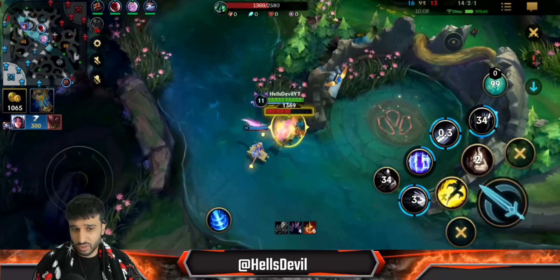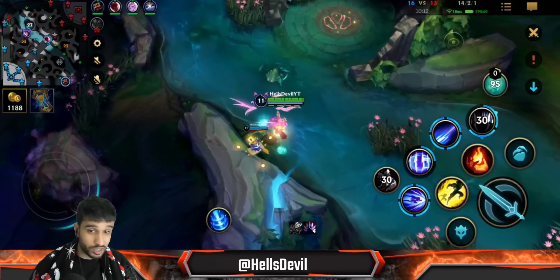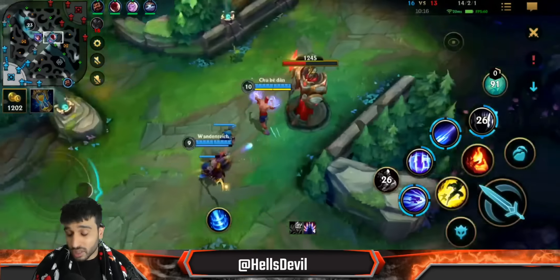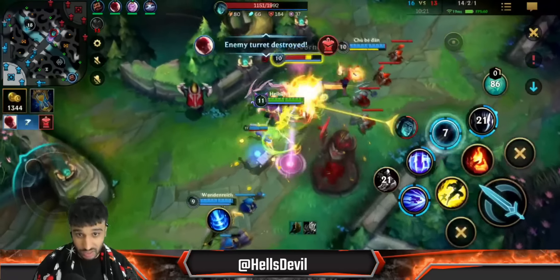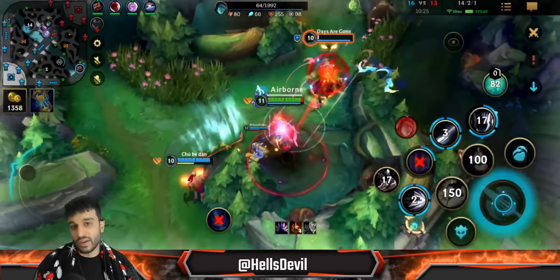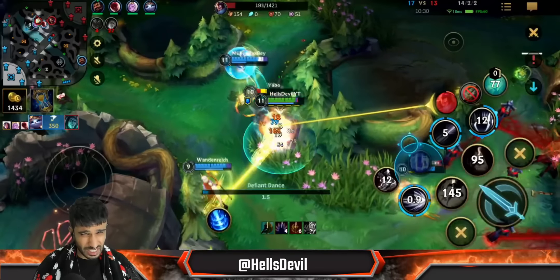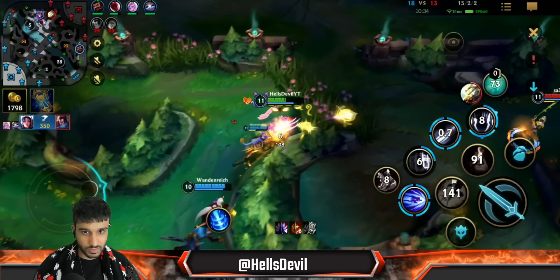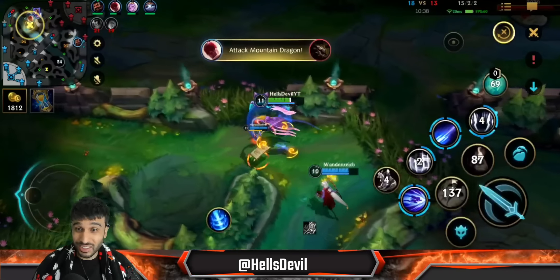I ult him, boom — stun, first ability, another first ability — clean. You see that? I killed him and my first ability was off cooldown. Clean combos with Irelia — you really have to be clean with this champion because if you screw up one thing it's going to cost you everything. Here I screwed up — now I have to flash and ignite him. I screwed up again actually, but my stun was beautiful so it saved me.